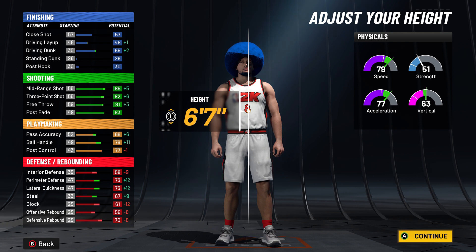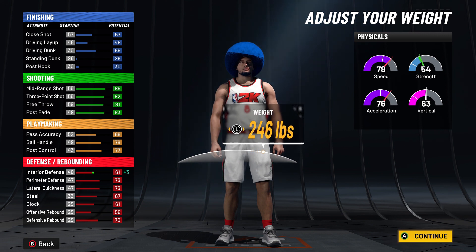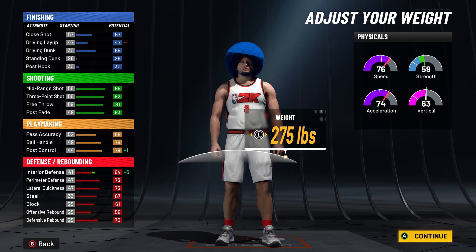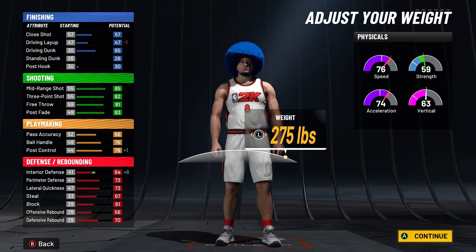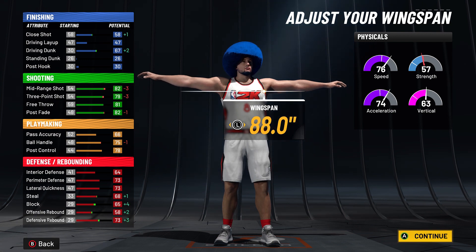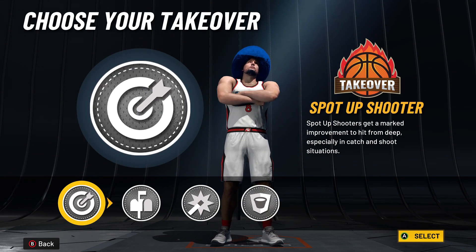With the height, we're going to go 6-foot-7. You could go higher, but it's going to lower your ball handle quite a bit. Now with the weight, here is the big thing — to get the two-way name, it has to be 261 or above. I'm going to end up maxing the weight out, but if you go too low it's going to just call you a shot creator instead of a two-way shot creator. Interior defense has to be in the 60s to get the name. And for the wingspan, maximizing it and playing as a big is the way to go.